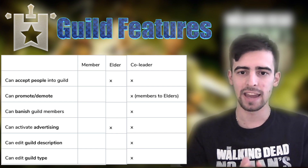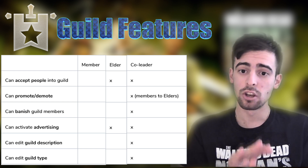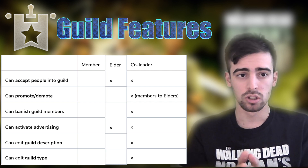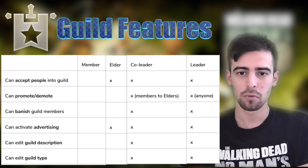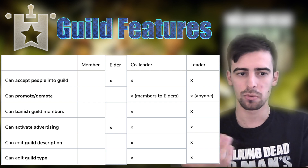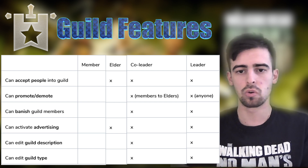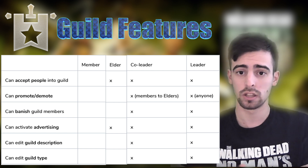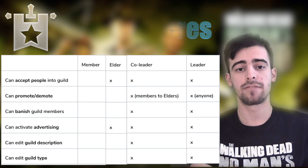The co-leader can do basically everything the leader can, with a few exceptions. They can promote members to elders but cannot promote elders to co-leaders — only the leader can do that. Co-leaders also cannot kick or demote other co-leaders or the leader. But they can edit the group type, description, advertise, kick members and elders, and accept new people.